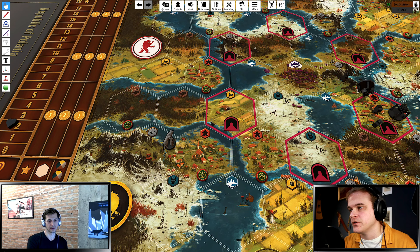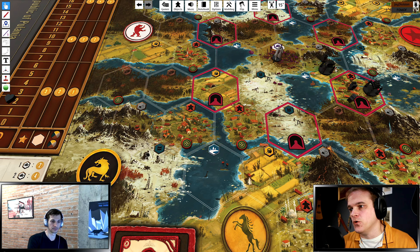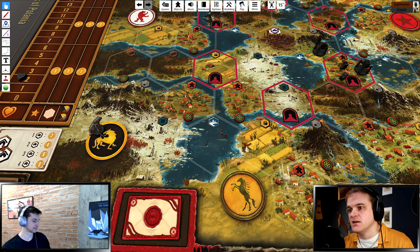You can get to the factory in Turn 6 with Innovative, just like with Industrial. You can have five workers if you want them or decline them for oil by starting with a produce — either way you get to the factory in Turn 6, with the option for Machine Over Muscle. That's my Saxony Innovative catalog right there.